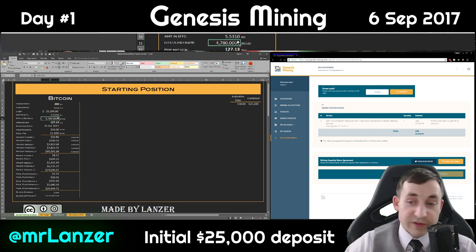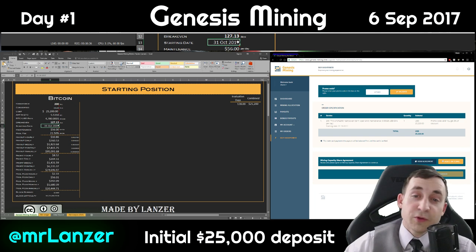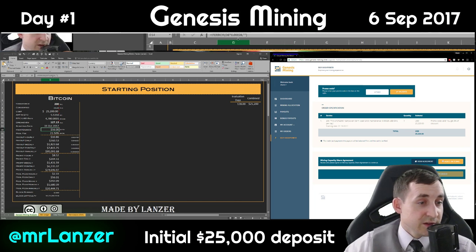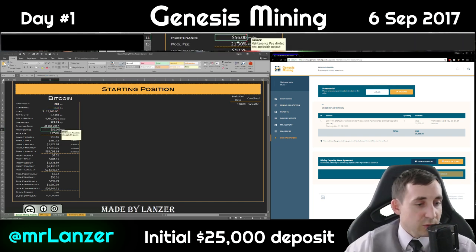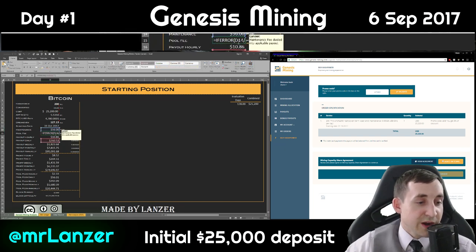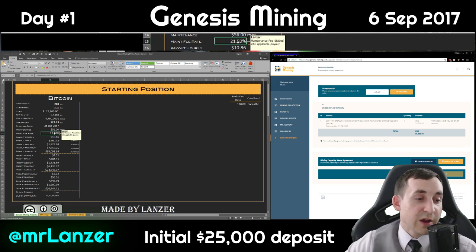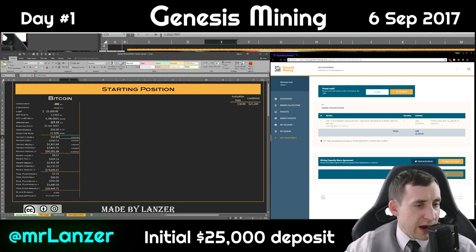The rate at the time was $4,700. Break-even is 127 days, rounded up that's 128 days. Start date is October 31st; today is September 6th, so I have over a month before payouts begin — that's fine, I'll wait. Maintenance is $56 a day, based on section 2A of the remuneration agreement: $0.00028 per gigahash times the converted gigahash amount equals $56 a day. Dividing maintenance by daily payout gives a maintenance fee rate of 21%, which I used as the pool fee. So Genesis Mining is taking out 21%, which is pretty hefty.